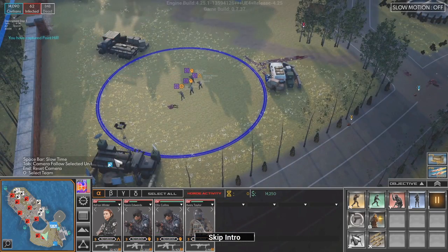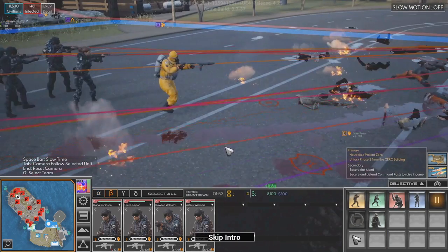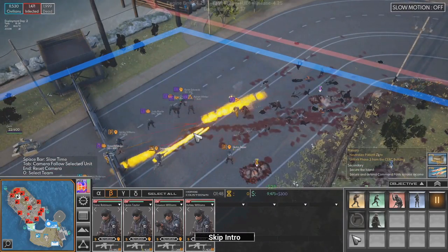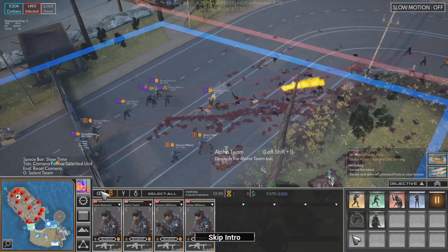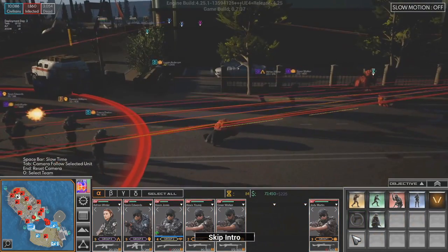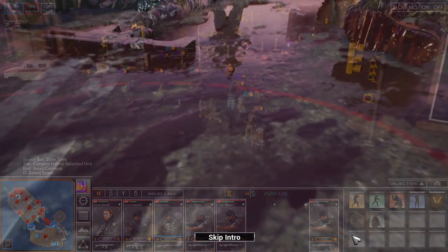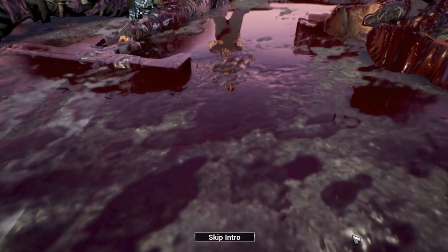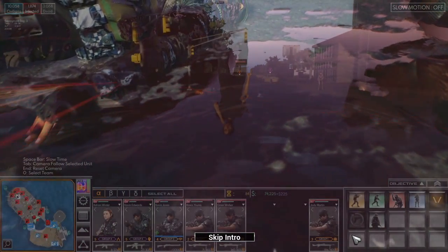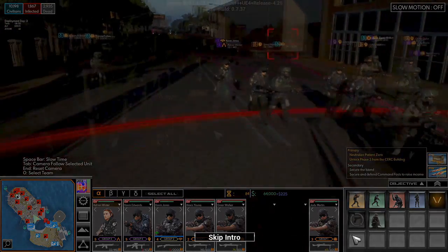When possible, recapture control points across the island which have already been overrun — this will make resupplying in the field quicker. Make sure you're ready for any possibility; protect your base, as the infected have actively been seeking out fortified positions. We believe there is a central host transmitting the virus. This patient zero appears to be moving from block to block, attacking and infecting anyone she contacts. Earlier attempts to capture her have failed, so your protocol is to find a way to destroy her before she infects the entire island and the virus spreads beyond containment.